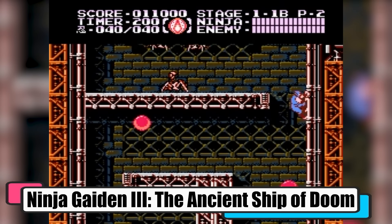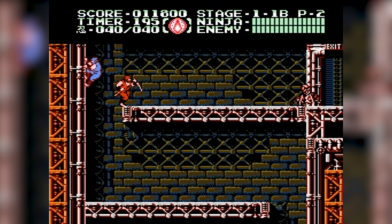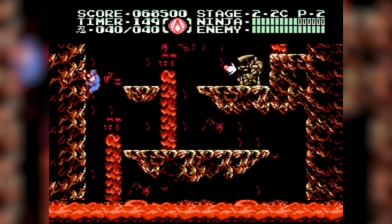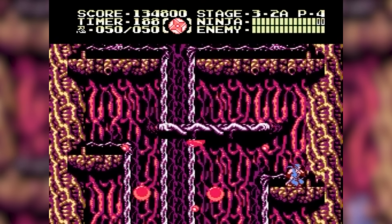Ninja Gaiden III: The Ancient Ship of Doom. In Ninja Gaiden III, you take on the role of Ryu Hayabusa, caught in a web of deception after being framed for the murder of Irene Liu. As you slice through the mystery, you uncover a sinister plot involving CIA agent Foster and the creation of superhuman mutants.